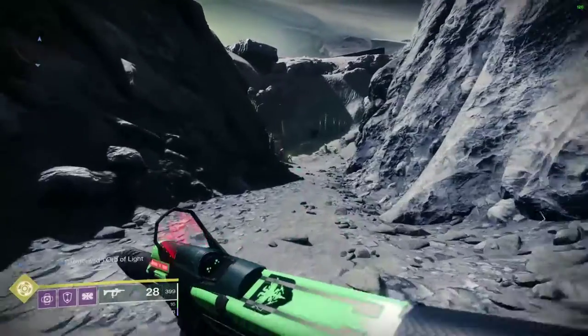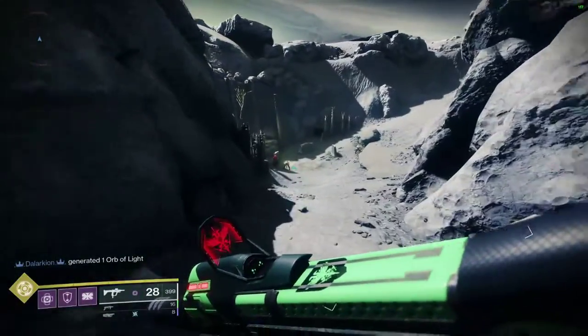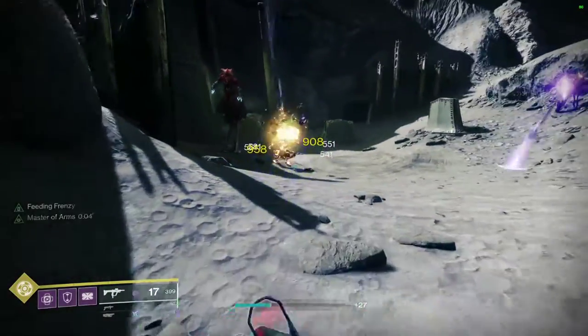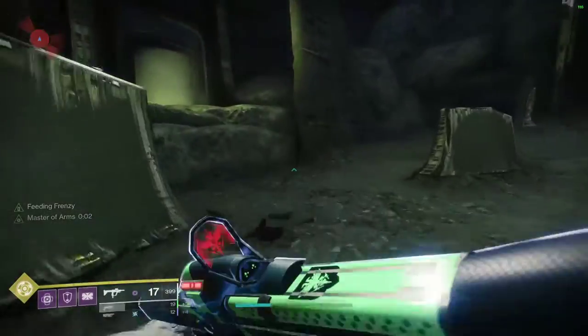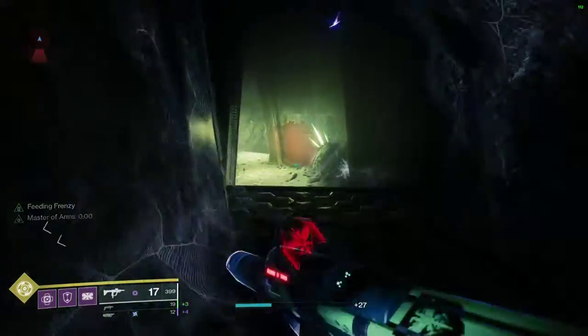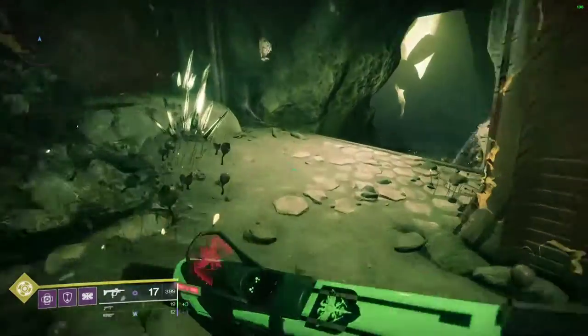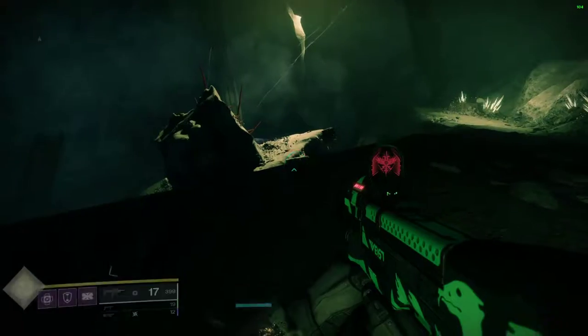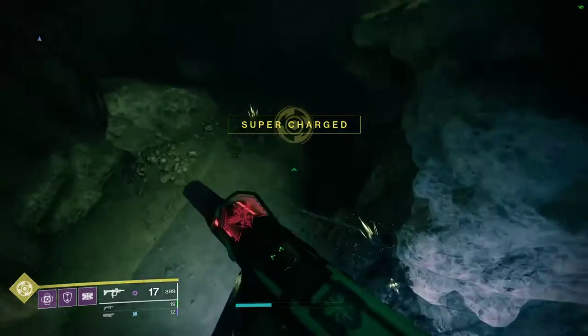Then you're going to make a right and it's a ways down in here. There's actually a strike in D1 and a nightmare hunt in D2 that brings you down here. So yeah, just come to Archer's Line and then come right down into this thing and just follow this all the way down.